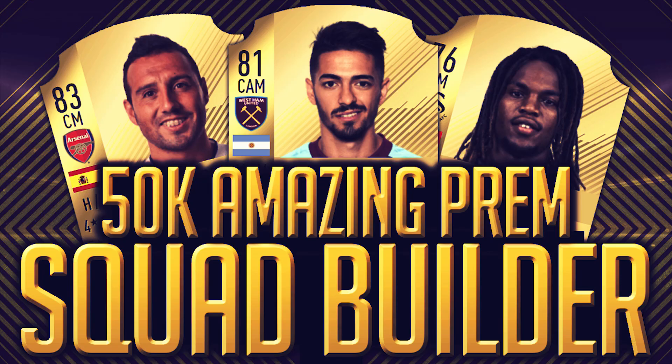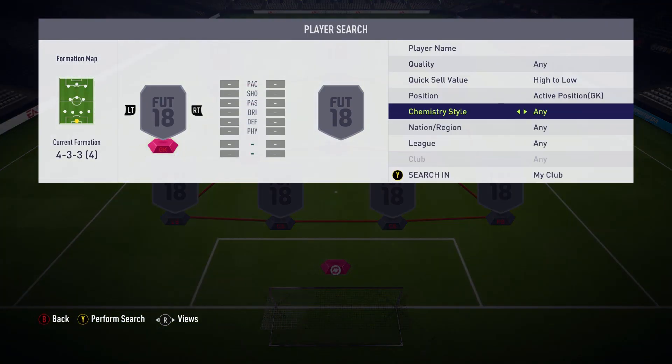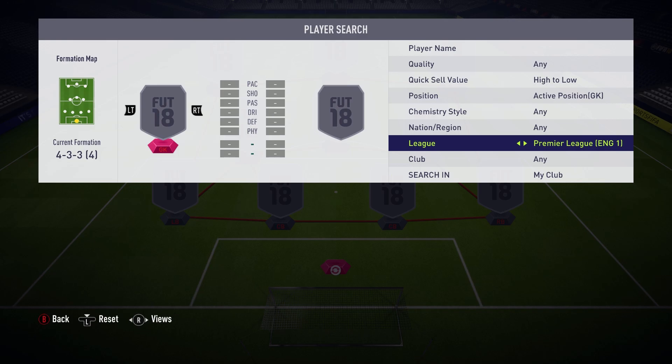Hey, what's up guys, Dan here, welcome to a new FIFA 18 squad builder. This is my first of the year. I've got the likes of Santi Cazorla, Lanzini, and Renato Sanchez to make up this squad, and it's going to set you around 50,000 coins back at this time of FIFA. If you've got the coins, go ahead and buy this team — it was great on the counter attack. We're using the 4-3-3 formation, the fourth version, which has the CAM, the two centre mids, and the wingers, which I think is a perfect balance.